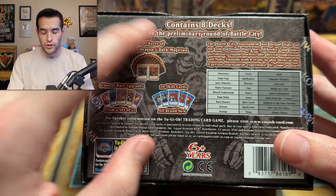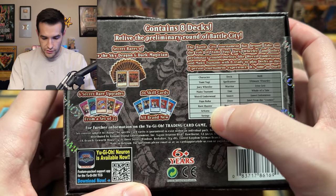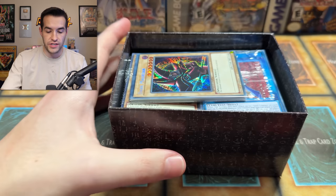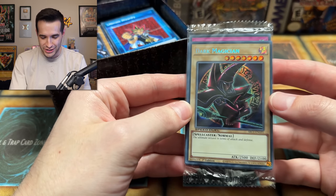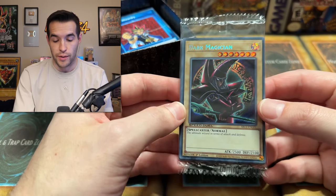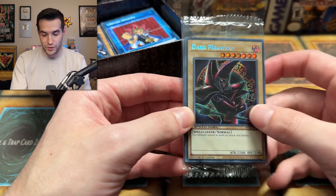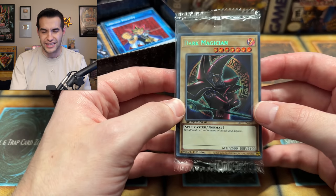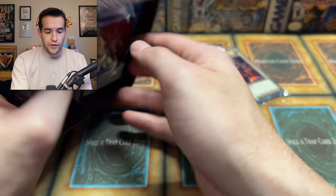So if you have eight decks, we have the preliminary round of Battle City. Here are all the different decks you can get — Yami Yugi and others, but we're not spoiling them. Let's just go. Opening it up — oh, Arcana Dark Magician! My original profile picture on YouTube until I had like 50,000 subscribers. So this is a pretty awesome one for me. I'm a huge fan of this reprint. It hasn't had a print since like the Legendary Decks or something — it's been a very long time. So that's really good to see.